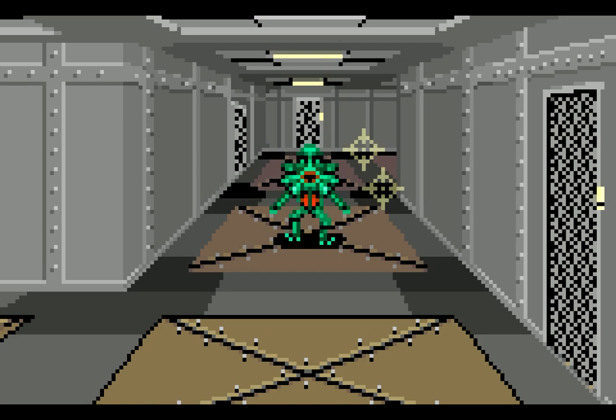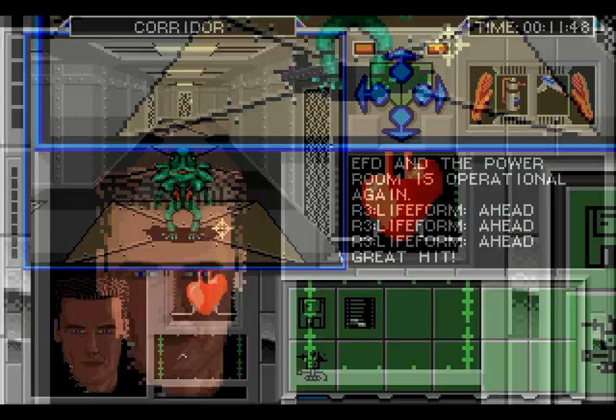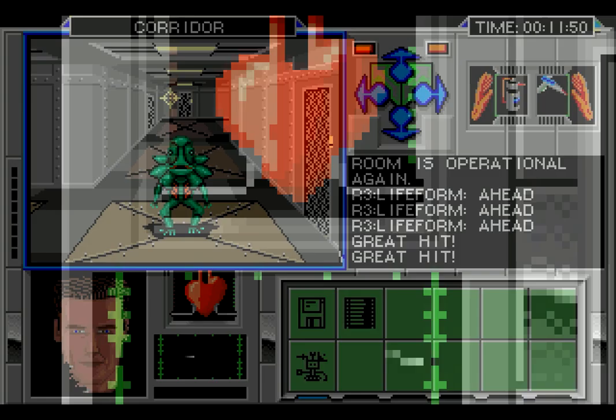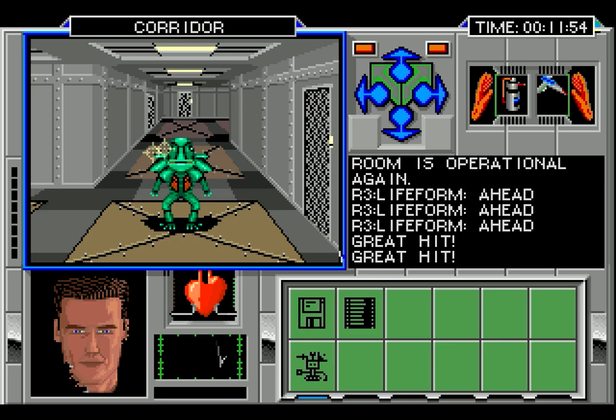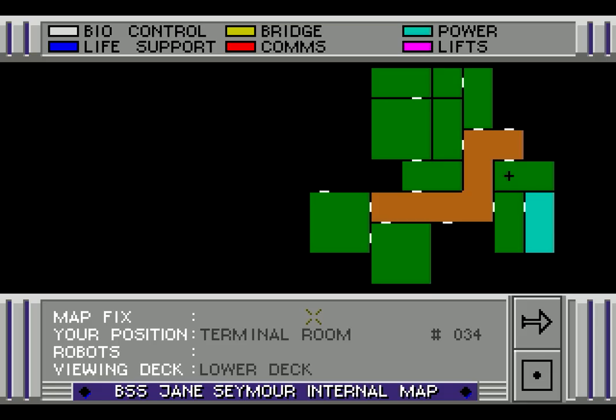Speaking of combat - look, there's an alien. You shoot at enemies with this jittery cursor, which is meant to simulate the difficulty of aiming when your adrenaline is high, but in practice it's just annoying. You have some influence over the cursor, but the jitteriness is so extreme that - oh god, it took a chunk out of my face. The heart beats faster. It's hard to tell if you're even hitting it, but the text area does let you know when you've landed a hit. Finally - heal me, robot buddy. It's restored some of my neck.